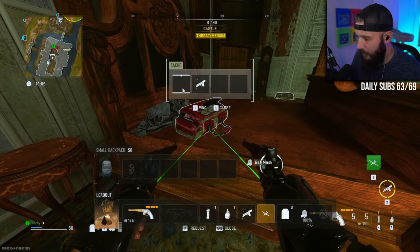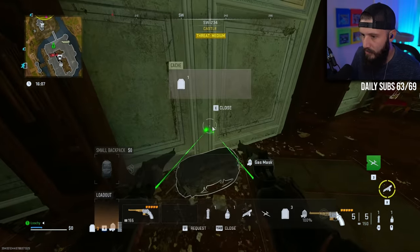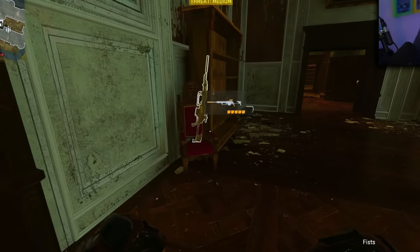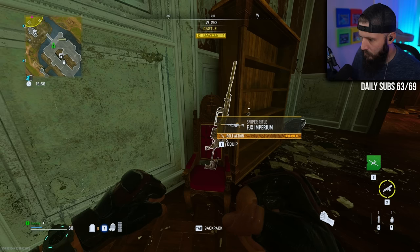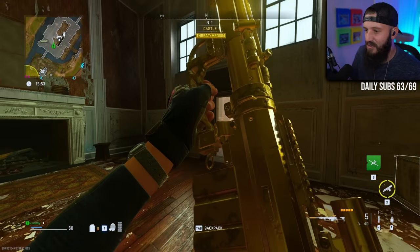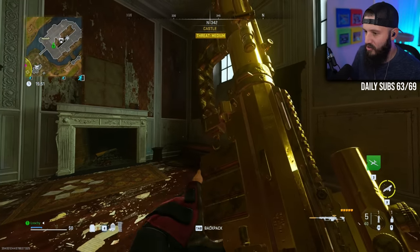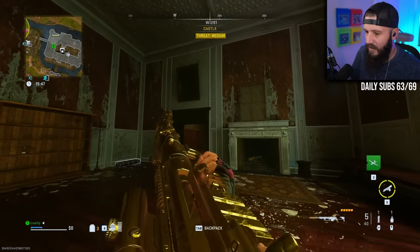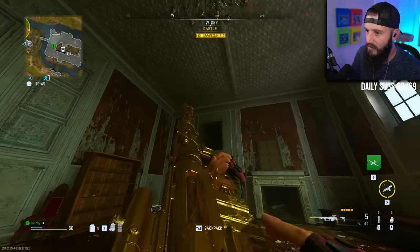Our story today begins with me rummaging through the castle area of the map, just looking for supplies and anything I can get my hands on, until I stumbled upon one of Fondal's many secrets. It's not Fondal! I've been over this! The map starts with a V! I found a secret sniper. They did it like old school Rebirth — this is a one-shot sniper.